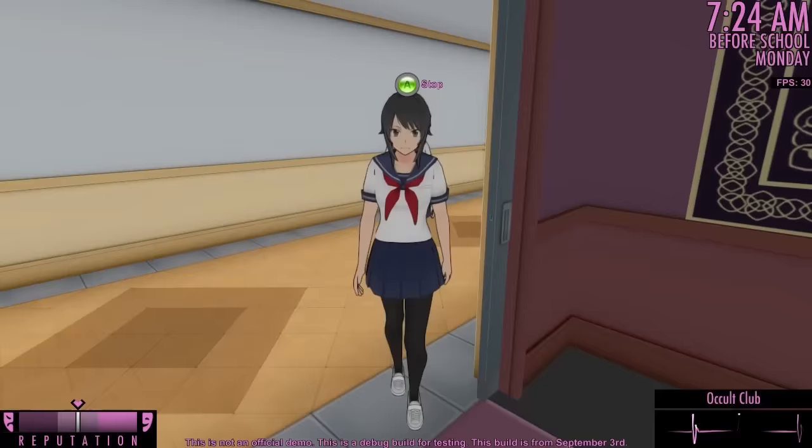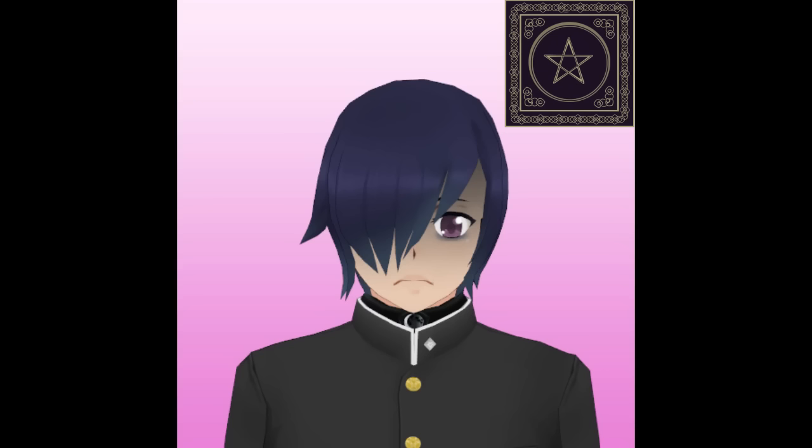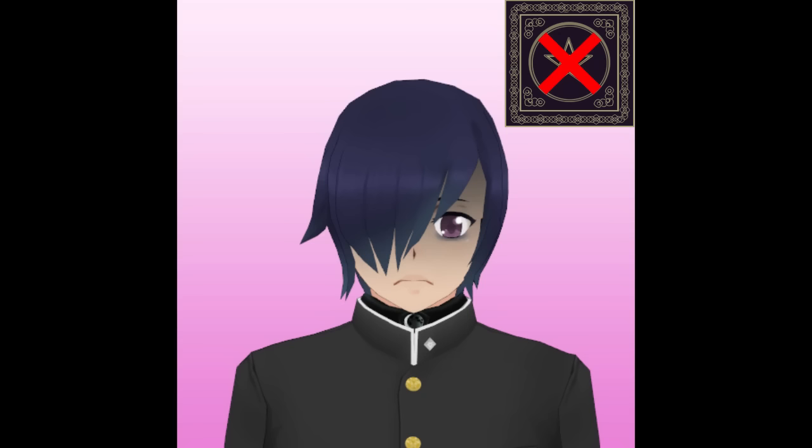If you bring Kokona to the occult club, she will express her opinion about it — she thinks it's creepy. However, if you take her nearby this occult club member, you will notice that she's attracted to something about him. If you take Kokona near the other boys in the occult club, you'll notice that Kokona doesn't express any attraction to them. We can conclude that Kokona is not attracted to the occult.